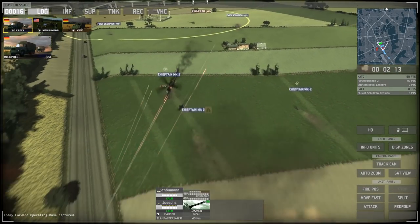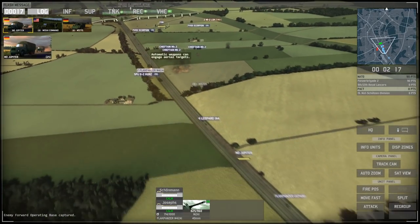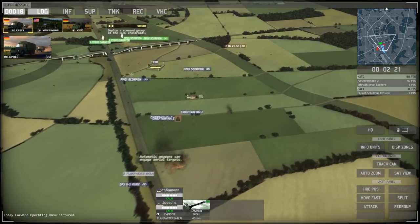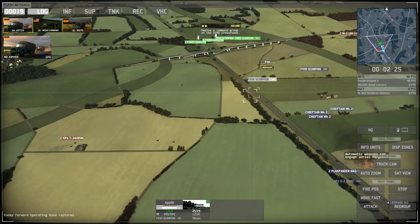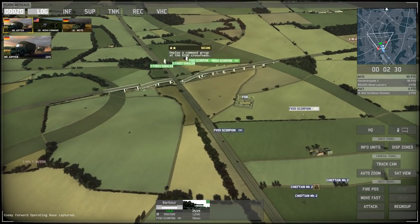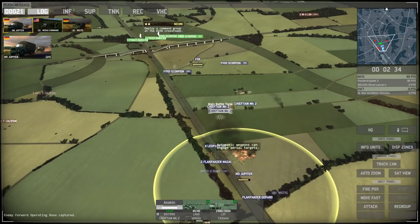We were able to successfully knock one of those choppers out of the sky. And it looks like we're getting attacked from the flank — T-34s from the flank. Let's approach the British up here and link up with them before they get destroyed. Let's get British tanks into the tree line to deal with T-34s, and bring up our German tanks too.